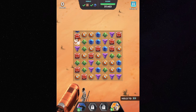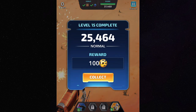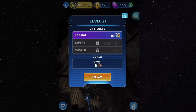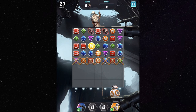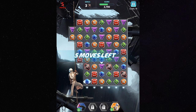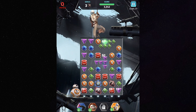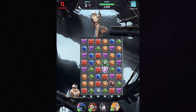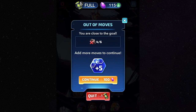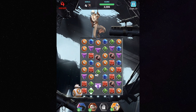I found the first two areas of Jakku easy to progress through. It was when I got to the Star Destroyer levels that I started finding the game becoming more difficult. There are only a certain number of moves you can use to complete each puzzle. Once you have used all of them up, you can either use a battery to start the puzzle over again, or spend a hundred crystals to buy five extra moves.